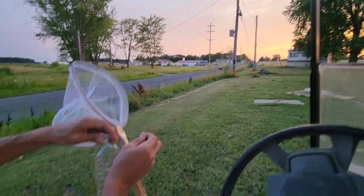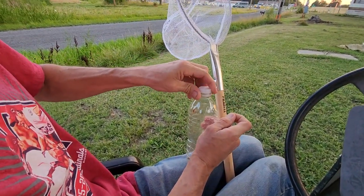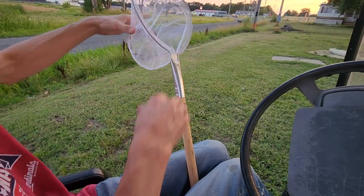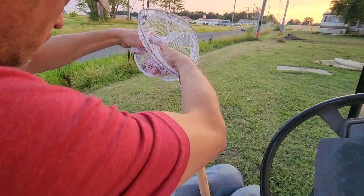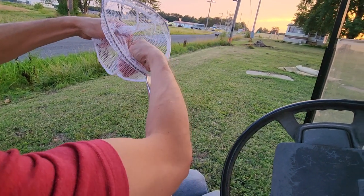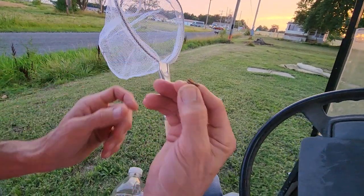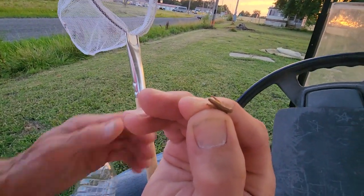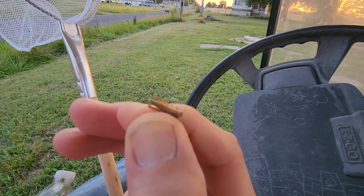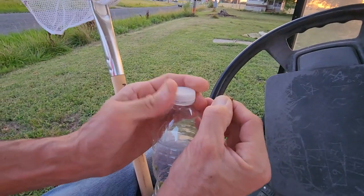Okay, so we've already got three in here and another small one — that's four. There's one right here. Oh, what is that? Just a piece of debris. There's a red colored one right here, like a lighter red color. All right, that's five.